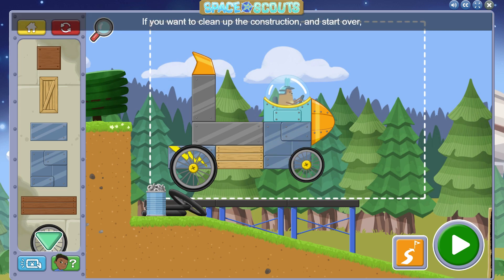If you want to clean up the construction and start over, you can hit the red recycle button to clear away all the pieces.